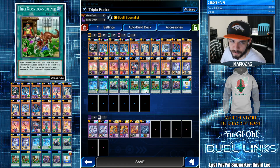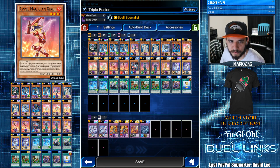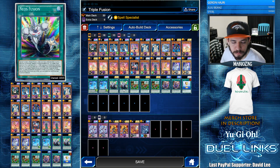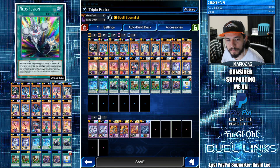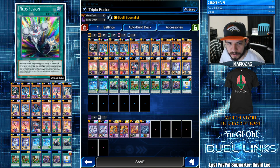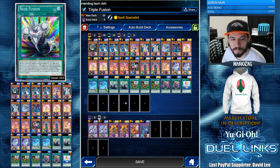Other than that it's just a Grass deck. We're trying to dump as many materials to the graveyard as possible to then use Invocation and Magicalized Fusion. Neo's Fusion you want to have early game because you need the materials in the deck or on the field. The deck doesn't have a ton of synergy other than deck thinning and being able to be used for materials.